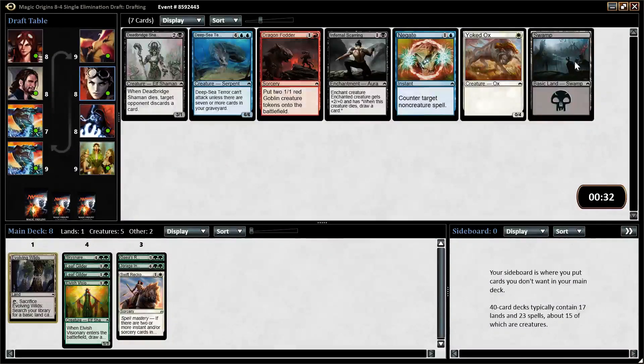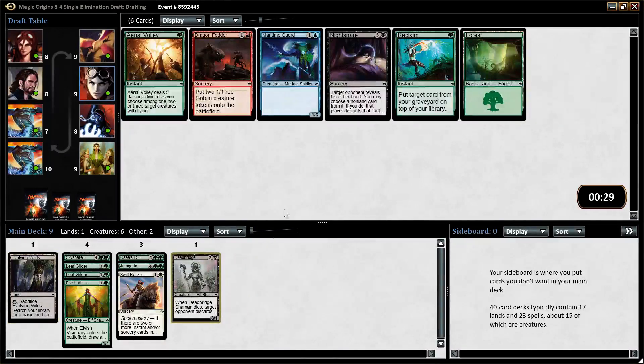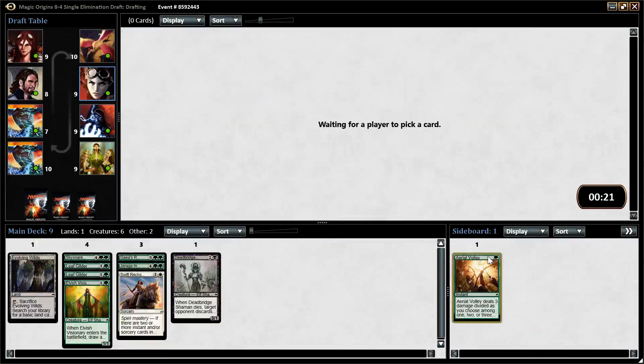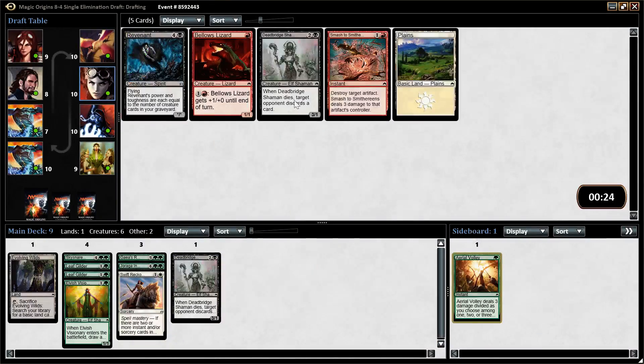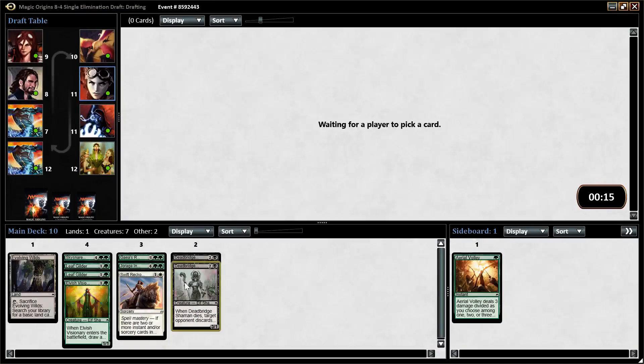There's nothing really going on in this pack. Deep Sea Terror is not what we're looking for — it's pretty expensive. I'm going to take the Deadbridge Shaman; it's a decent creature. None of these cards are particularly enticing, so I'll take an Aerial Volley for the sideboard — it's actually a very great sideboard card to have. Bellows Lizard and Smithereens aren't really what I'm looking for, so I'll just take another Deadbridge Shaman. It's not clear if we're going to be green-black, but we certainly could be.